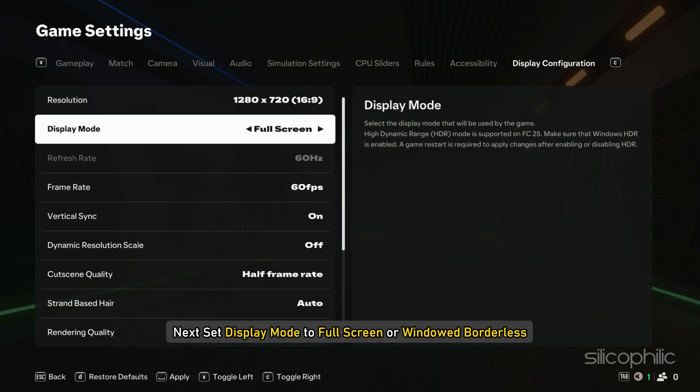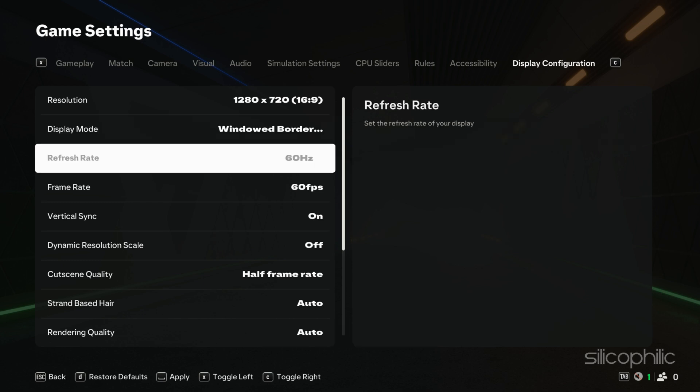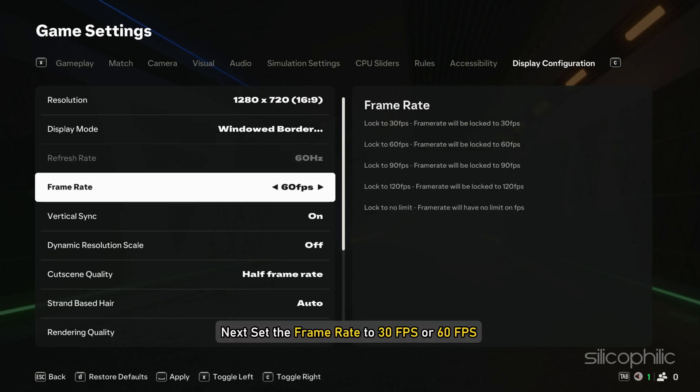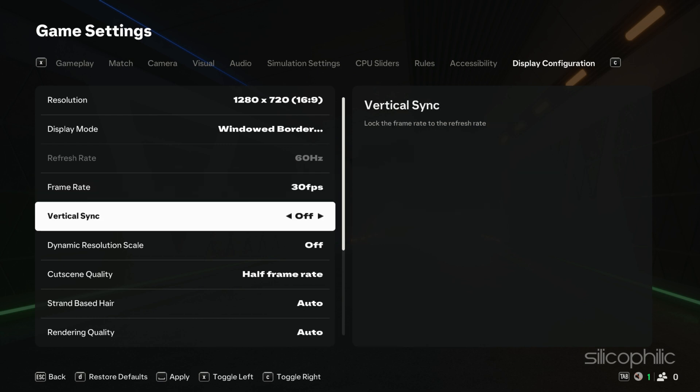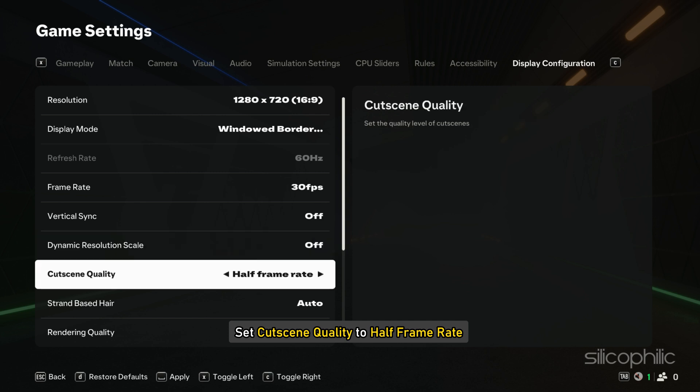Next, set display mode to full screen or windowed borderless. Set the refresh rate to 60 Hz. Next, set the frame rate to 30 fps or 60 fps. Turn off V-sync. Turn the dynamic resolution scale to off.